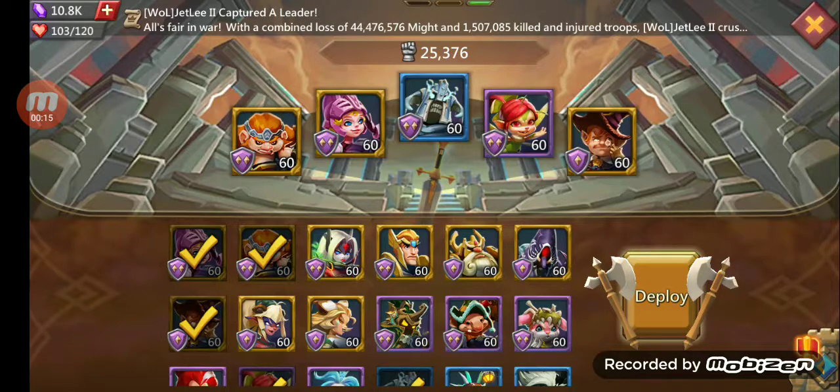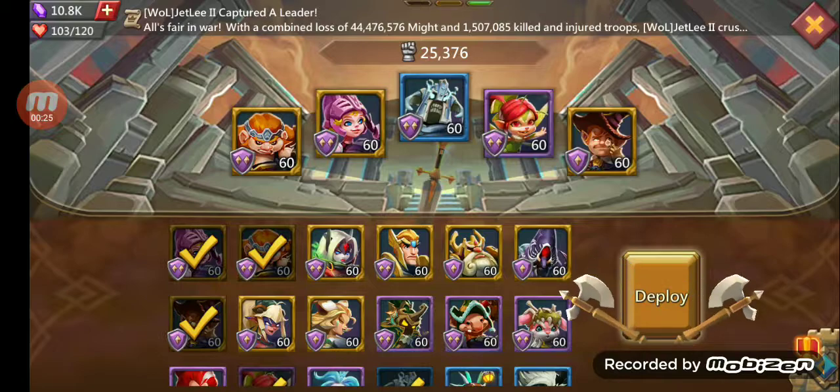The team we are going to use is Tracker, Rose Knight, Death Knight, Prima Donna, and Trickster. So here we go.